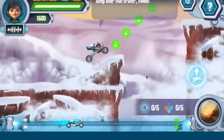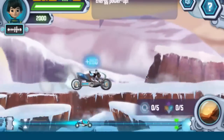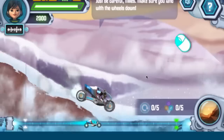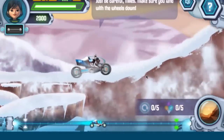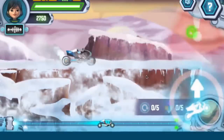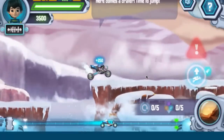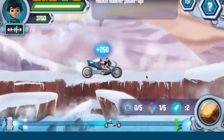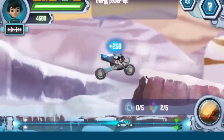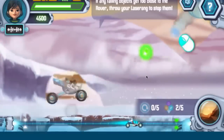Jump over that crater, Miles. Energy power-up! I can make the Rover do flips too! Just be careful, Miles — make sure you land with the wheels down. Incoming crater! Let's jump! Rocket booster power-up! Energy power-up! If any falling objects get too close to the Rover, throw your laser ring to stop them.